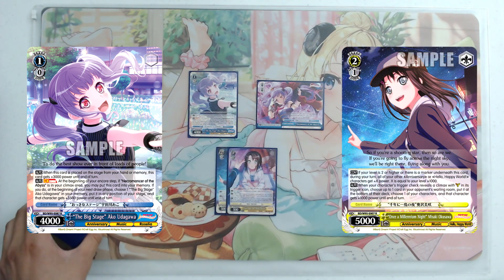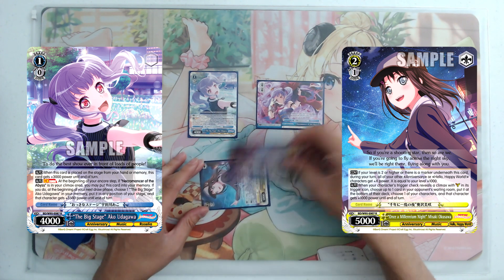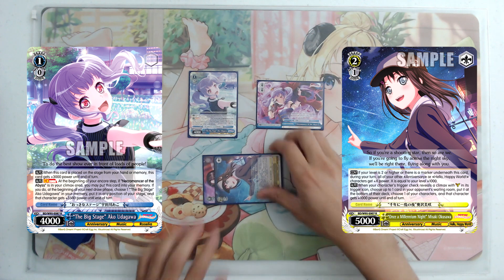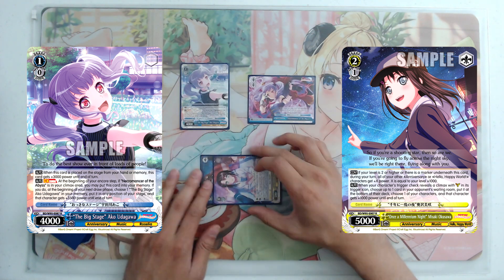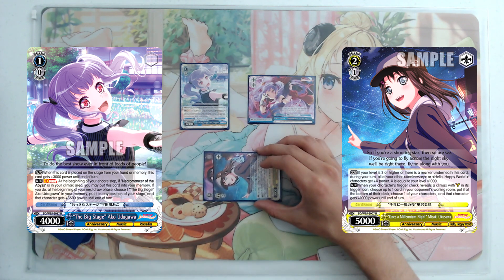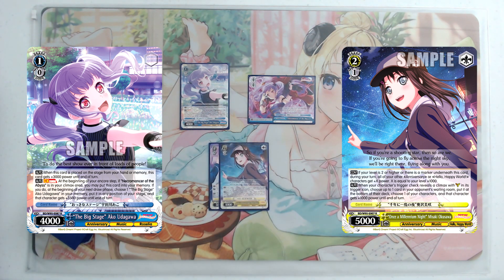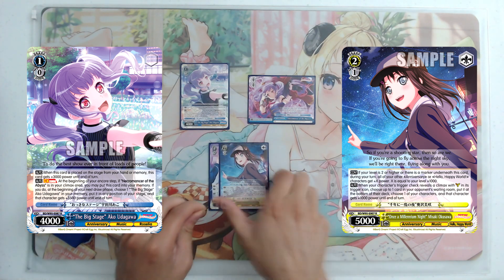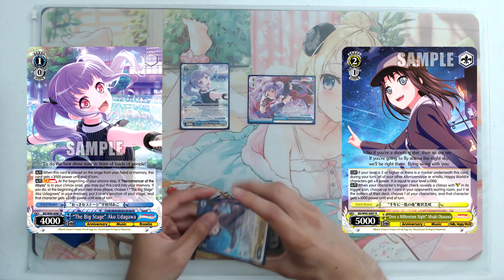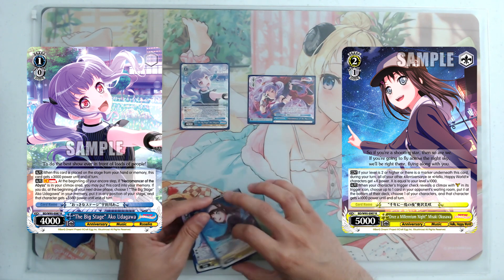When you untap and have the marker, you can rest the level 0 Misaki and it will change into its marker temporarily. At the end of the turn, it changes back into the level 0 Misaki. So on your opponent's turn you have the global 500, but during your turn you change into the 2-1 Misaki. The 2-1 Misaki's first effect: if you're at level 2 or higher, or there's a marker underneath the card, you get global 1k per card in your level to all Anniversary or Hello Happy World characters.